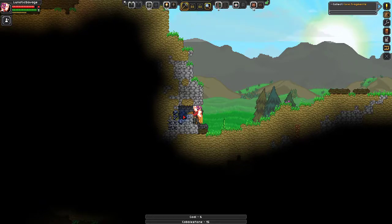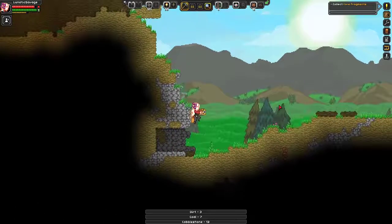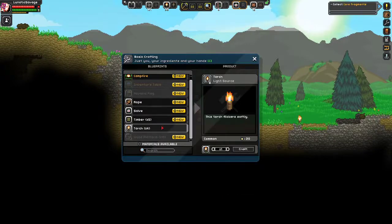Excuse me, I'm just opening something. I'm getting a little parched. Excuse me. Now, I'm probably going to want some timber. It's a lot of timber. It's just 50 for now. I can get 500... 250.